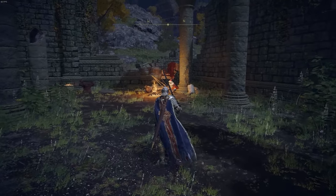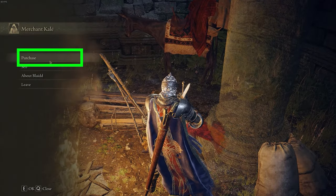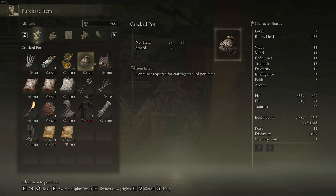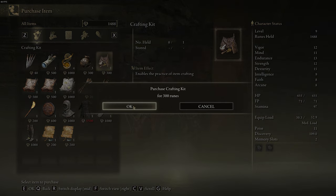Once you get here, you're just going to walk up to this merchant that looks like Santa Claus, interact with him, and then click on the Purchase tab. On the Purchase tab, you're going to want to buy the Crafting Kit. The Crafting Kit enables the practice of item crafting, and you can purchase that for 300 runes.